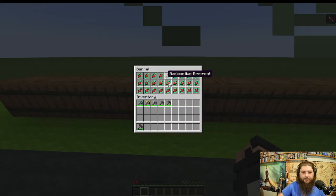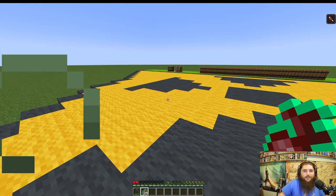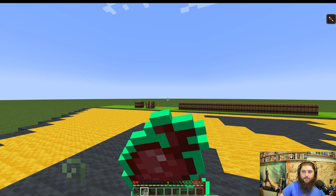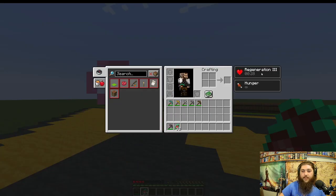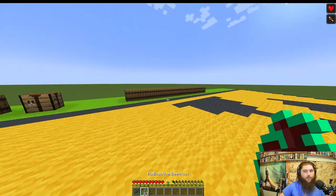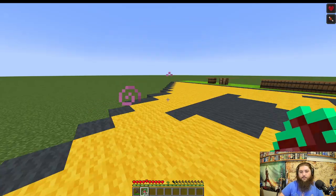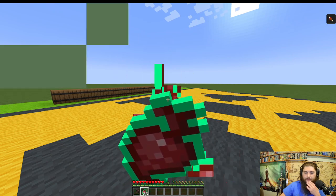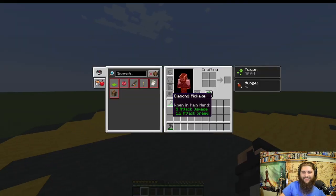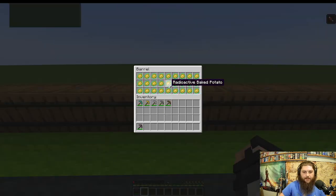Radioactive beetroot — another food nobody really eats. On one try we got nothing, then Regeneration 3, which is super handy. It still gives the normal hunger amount from a beetroot, so it's not great for filling hunger, but nice in a pinch. Testing further: we got nothing, then poison — so it's definitely a gamble. It might make a bad situation worse or better; you never know.